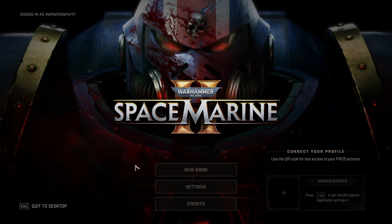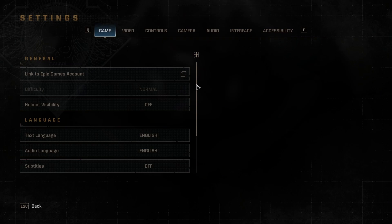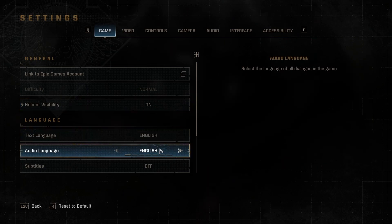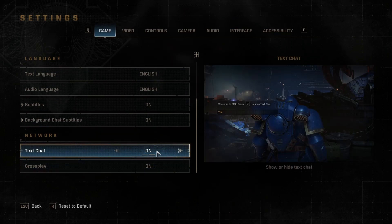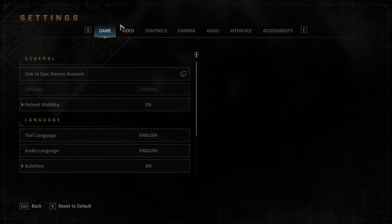As you can see, you've got various different profile connectivity options. At the top right here, you can link your Epic Games account. There is also a Prose account that you can link — I don't have one of those, but I did create one specifically for this. We have difficulties, we have helmet visibility which you can change on the fly all the way through. You've got different languages and subtitles — there are story subtitles and full subtitles as well, which covers all the different Marines and people talking around you. For network, you have text chat and cross-play options.